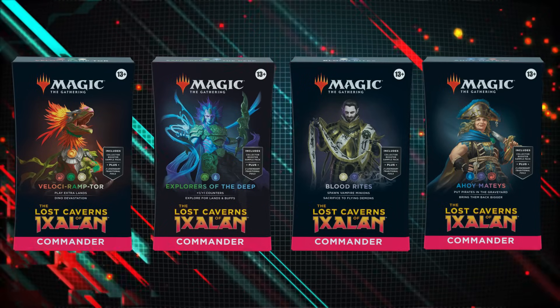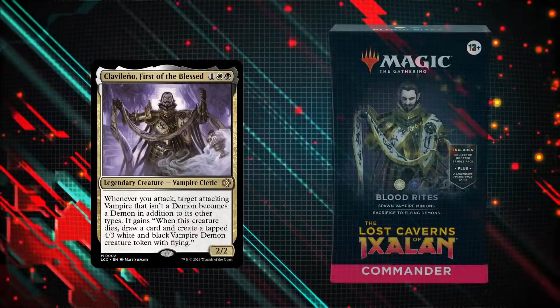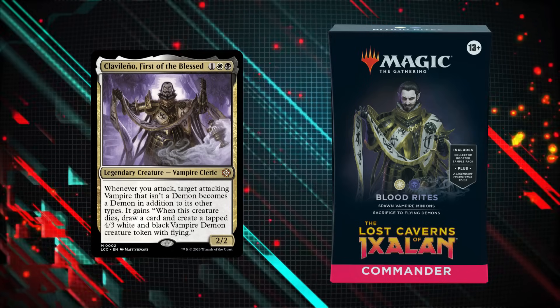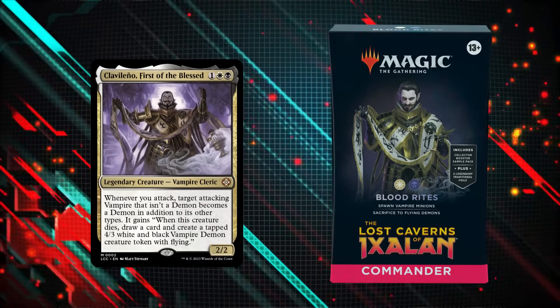We have four different players playing the new pre-constructed decks. First up we have Kodo playing the Blood Rites deck. This deck focuses on vampires, putting a bunch of minions on the battlefield to sacrifice them into big giant vampire demons.